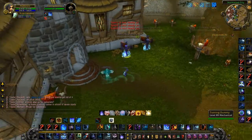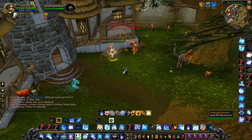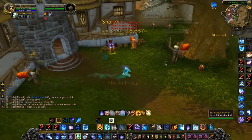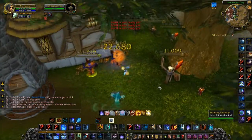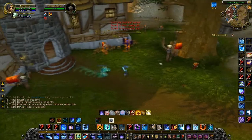For sustain damage I use Nova to get those extra shatters, keep Living Bomb up on all targets you're not CCing, and use your pet nova to get some Fingers of Frost for more damage. You're basically relying on your Frozen Orb and pet nova to do damage — just keep up your Living Bombs for those Brain Freeze procs.